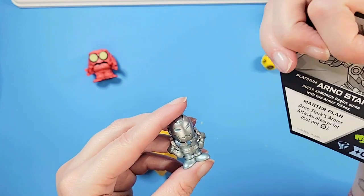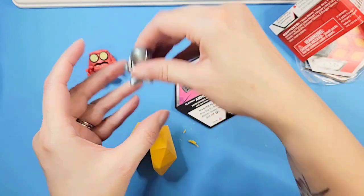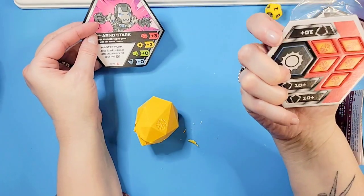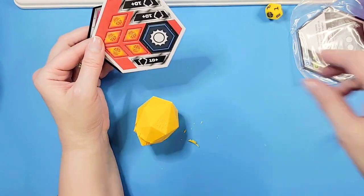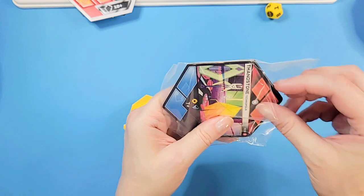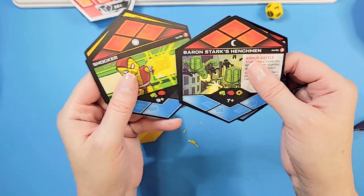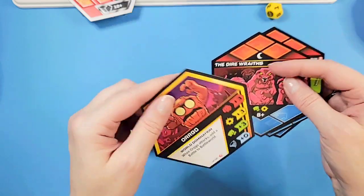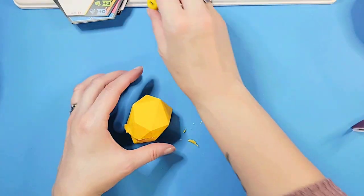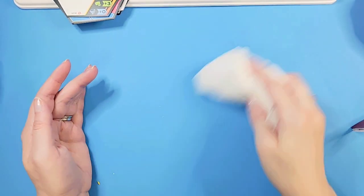So Stark — of course Tony Stark — so it is like an Iron Man. Arno Stark's armor attacks always hit. Interesting! So that's who we have in this one, and I think it's pretty cool that you get a little game inside. The cards include Thanos Stone, Baron Stark's Henchmen, Shocker, the Dire Race, and Orgo. You really have to bust into that capsule to find out who you have — that's pretty crazy.